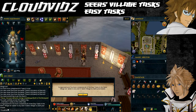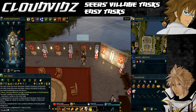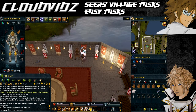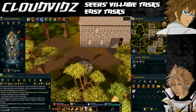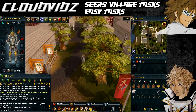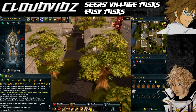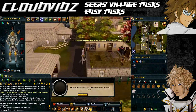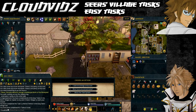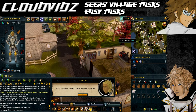If that was your final task it should come up saying you've completed all the easy tasks. If it doesn't, you may have clicked through the dialogue box too quickly or not completed all tasks correctly. Refer back to your Achievements section and check that all easy tasks have a gold tick next to them. Any that don't means you'll need to redo them. To obtain your rewards, speak to any Seer who can be found in Seers Village.